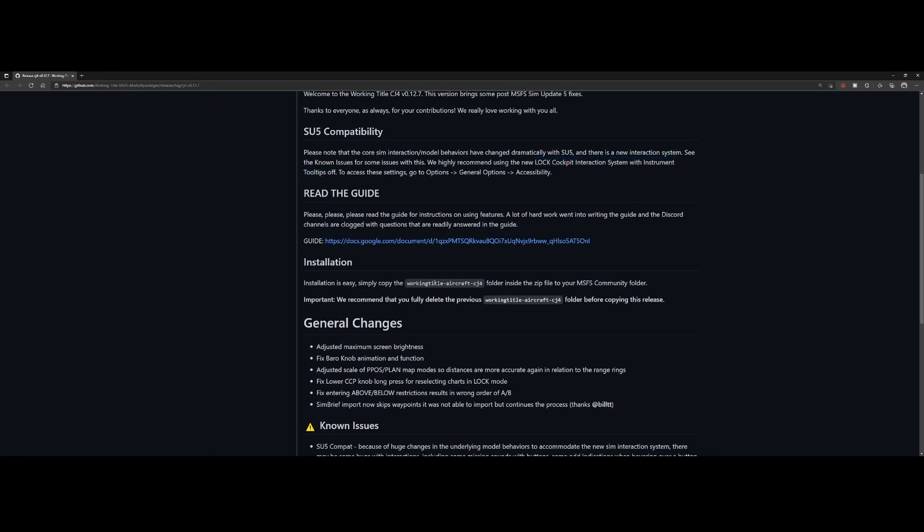How to install it? Pretty easy — simply copy the zip which you download from the site and copy it to the community folder, but keep in mind it's always recommended to remove the previous folder before copying the new release.